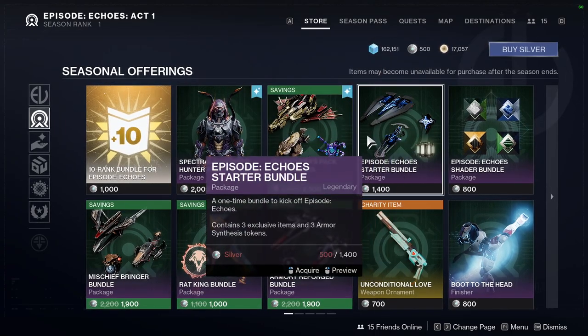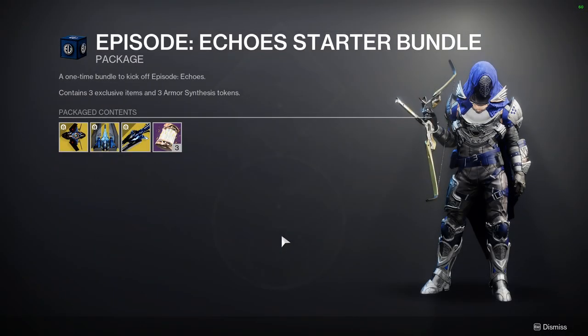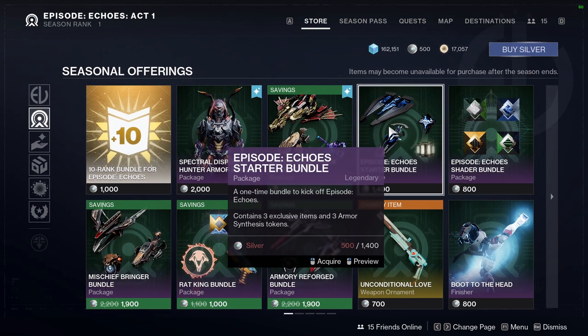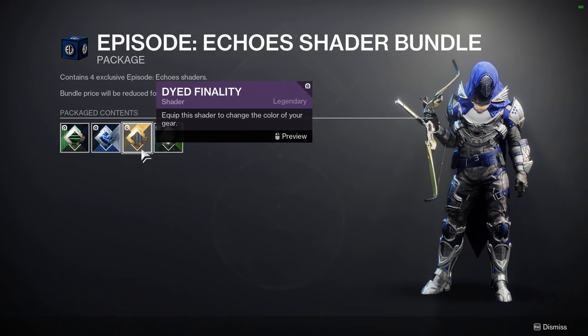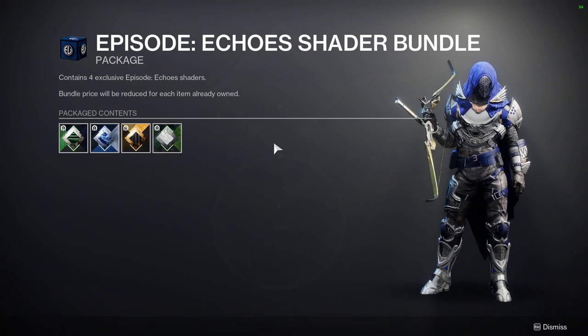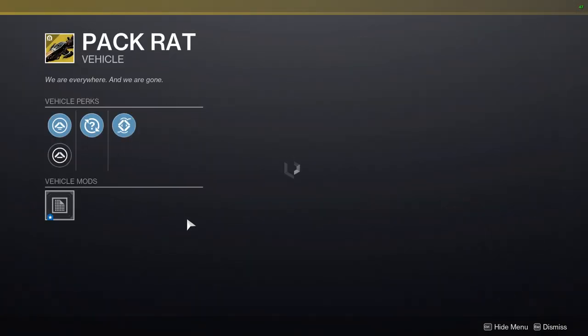The Episodes Echo Starter Bundle looks pretty cool. I'm not sure if Echoes is going to be part of this expansion or the first one — kind of like how Shadowkeep and Season of the Undying were together. I'll explain more in the season pass video. We also have the Echoes Shader Bundle, and I'm not a fan of them selling shaders personally. You already sell so much behind the store — shaders just feel gross to me.